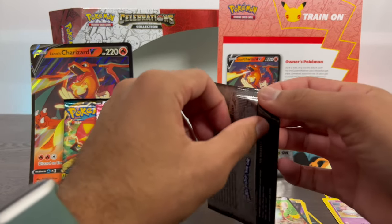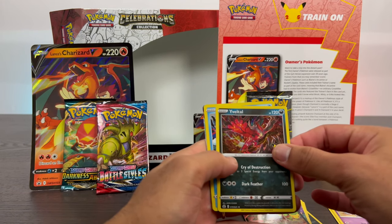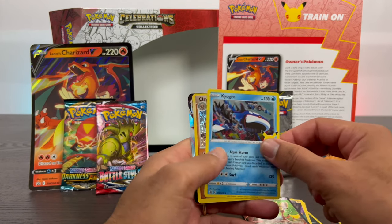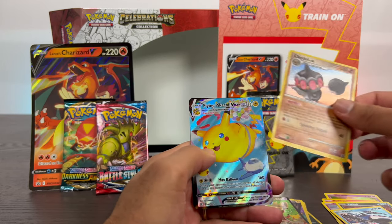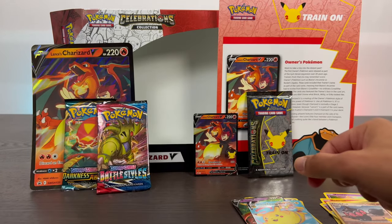Pack number three. We have a Yveltal, Kirogi, Klaidol, and Flying Pikachu VMAX. Very nice. I'll put this in this pile here.